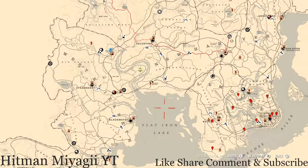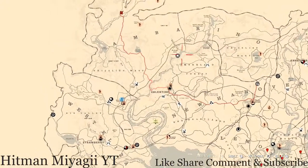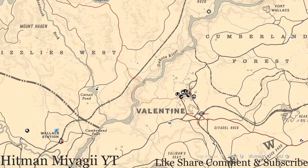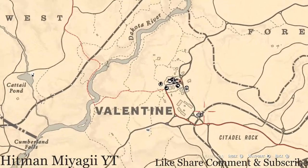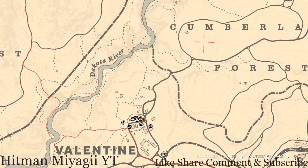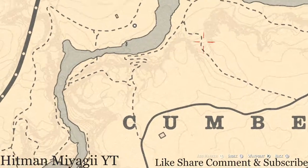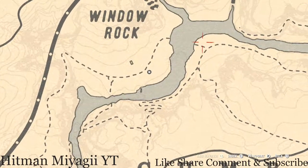First things first, let's get to Madame Nazar's location. Today she's under the word Window Rock right here at this location. How I personally get to her when she's at this location is I'll fast travel to Valentine, run up and through Cumberland Forest until I get to this dotted line here, and then I'll follow that trail down and around.